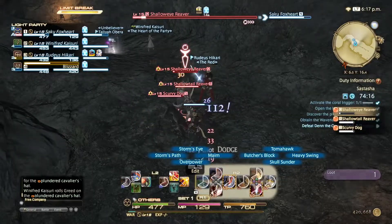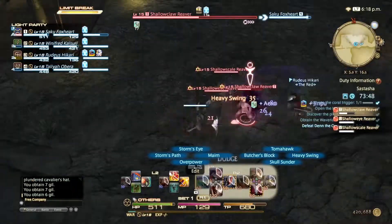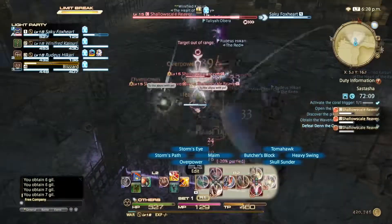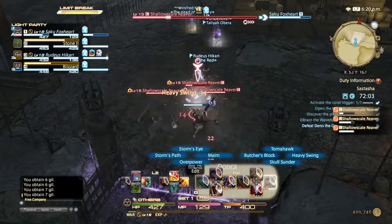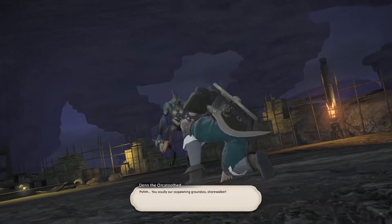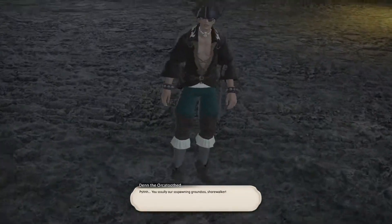The next area is really easy, same as all the others. Just stack all the adds and take them out little by little with your DPS. This has got to be my favorite scene where finally Captain Madison gets taken out.